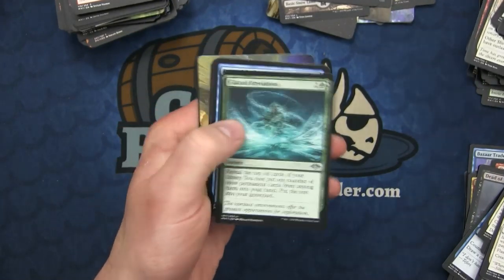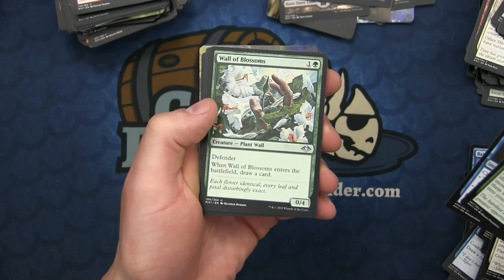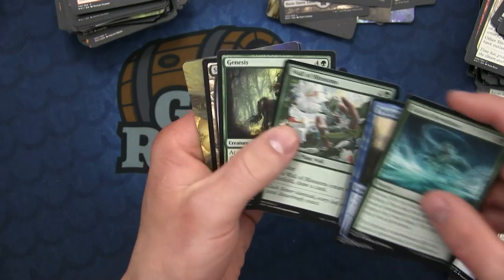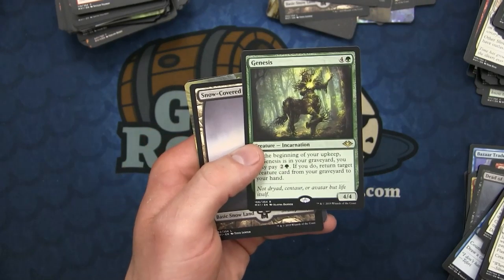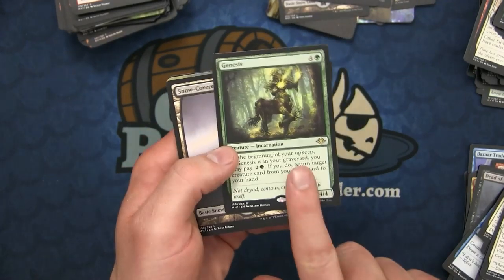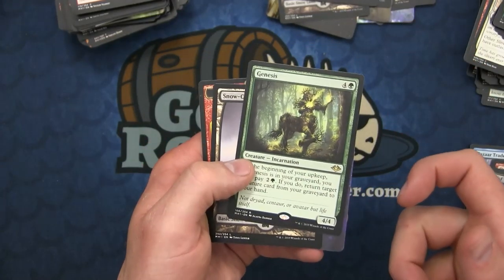Next up we have the Glacial Revelation, the Twisted Reflection, Wall of Blossoms entering Modern. This one's actually very interesting because Wall of Omens does see play in Modern, and Genesis - a Legacy favorite - with Genesis being able to reanimate cards from your graveyard. This should spawn some pretty cool decks in Modern, at least some Rock-based strategy. I think I might actually want this card.